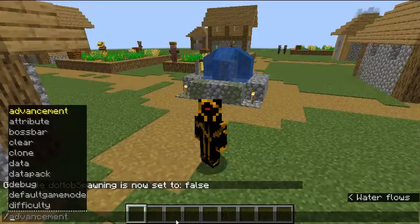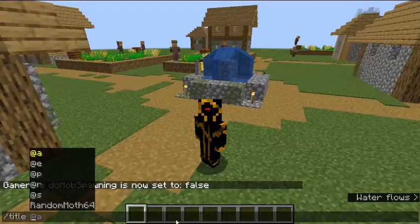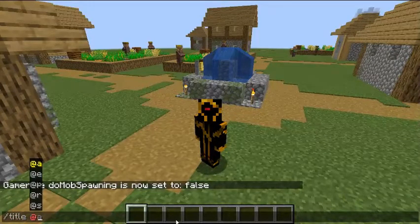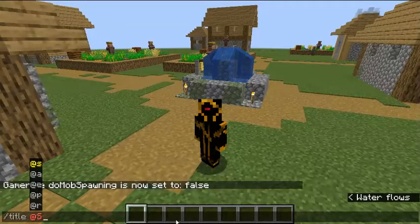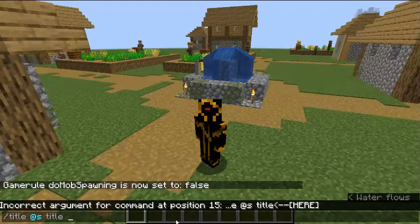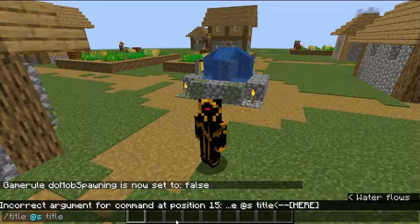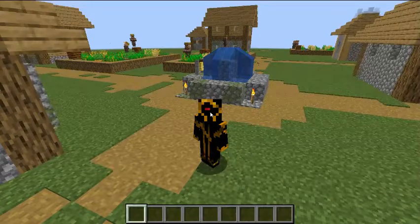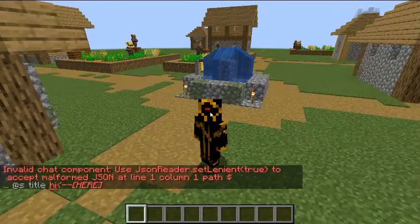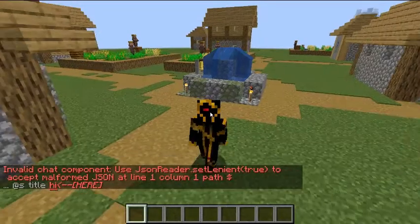There's a ton of stuff you can do. You can make text appear on your screen. So I can just quickly go and type in slash title, at a, title, and then put whatever I want — I could put 'hi.' Apparently not. Some of the stuff works a bit differently than how I'm used to, because I'm used to playing on PE where some of the stuff is a bit more straightforward.